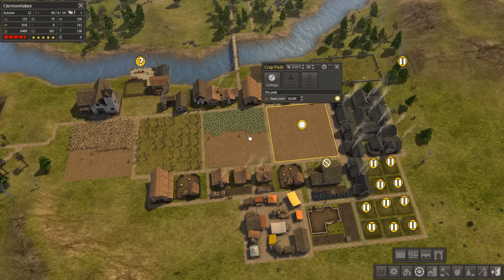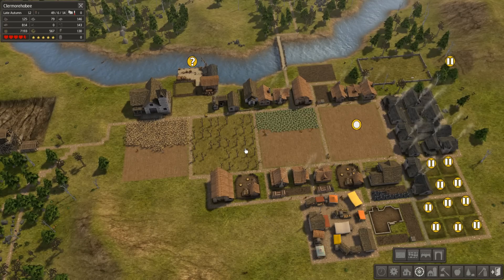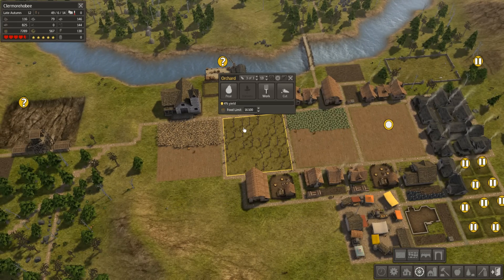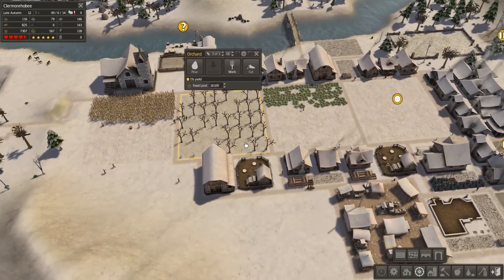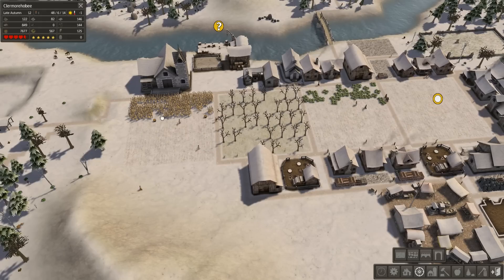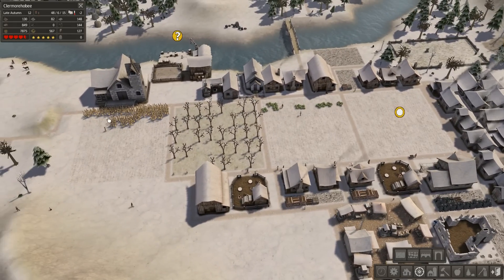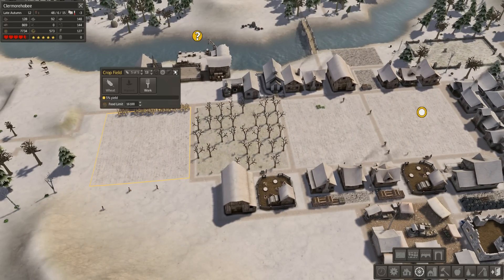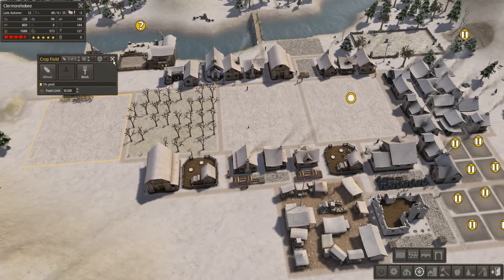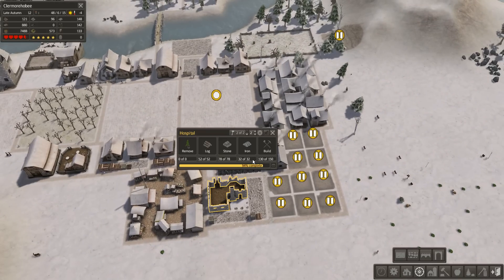I can actually have up to six people in each crop field - one is done already. It is autumn, which is kind of making me nervous. Late autumn, so I'm getting some frost, and as you can see the potato fields are just dying out instantly. The corn is a tiny bit more hardy, but still not doing as well as I'd like. I'm not sure why my workers are going so slow here. I stop giving commands - this song doesn't make any goddamn sense.